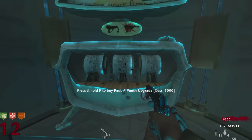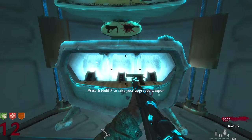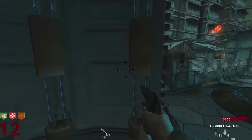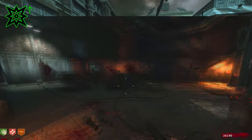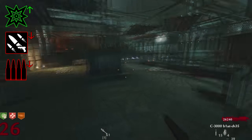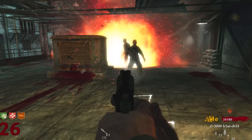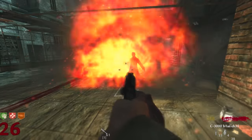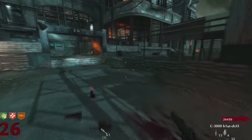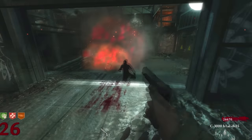If you've managed to hold onto the 1911 long enough to reach Pack-a-Punch, it upgrades to the C3000 Biatches, getting a major damage increase while taking a huge hit to fire rate and ammo capacity. Instead of shooting bullets, you're now shooting explosives — big, badass explosions. Running around with an explosive delivery device the size of a pistol in a zombies game is always going to be fun.